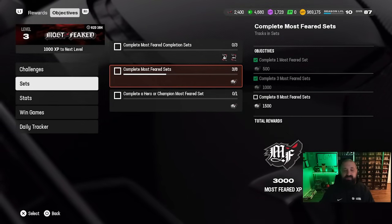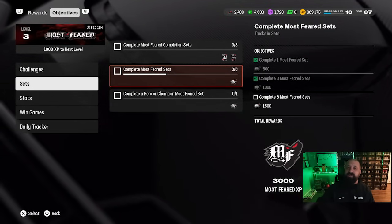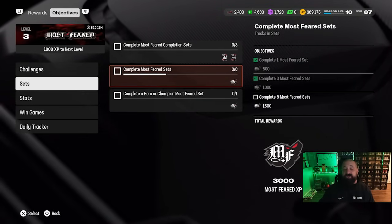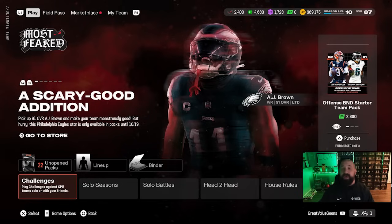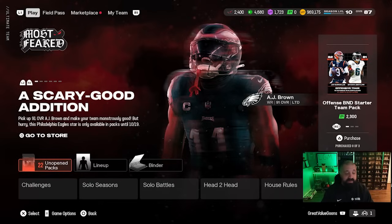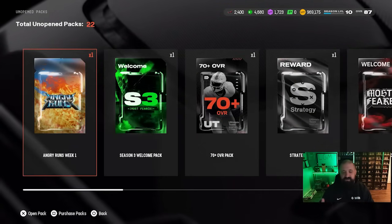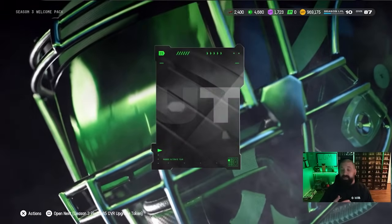We took a bunch of those 80s assembled from binder trash and knocked out a couple of these 82 overall fantasy packs from the Most Feared promo. Because there are different factions and chemistries you can use, I'm not going to make my selections within those packs just yet. I want to show you literally everything that I do in this series to maintain and build this account. The majority of the video is going to be opening up a bunch of free packs we earned. Some of these we're going to skip because they're simply not worth it.